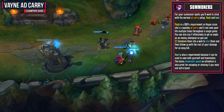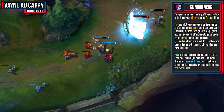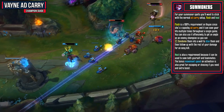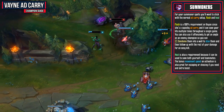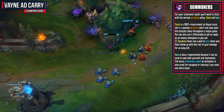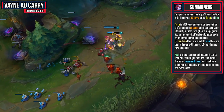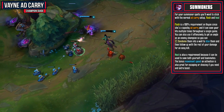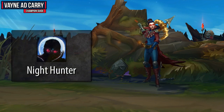For your summoner spells, stick with the normal AD carry setup and get Flash and Heal. Flash is a 100% requirement on Vayne since she's a squishy AD carry and can save your life multiple times. You can also use it offensively to get an angle on the enemy champion so you can condemn them into a wall to stun them and then follow up for a pretty easy kill. Heal is also a requirement because it can be used to save both yourself and your teammates, and the bonus movement speed on activation is great for escaping or chasing.